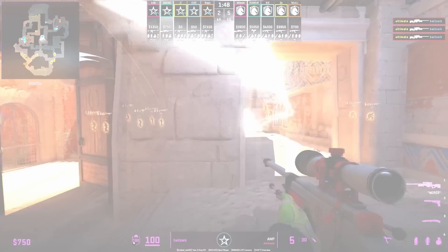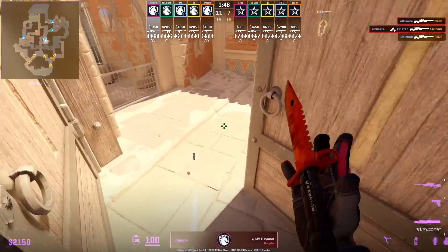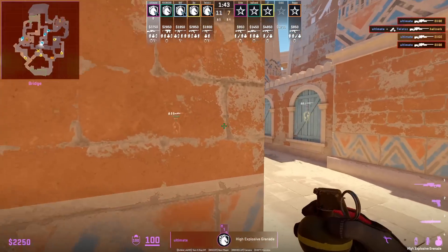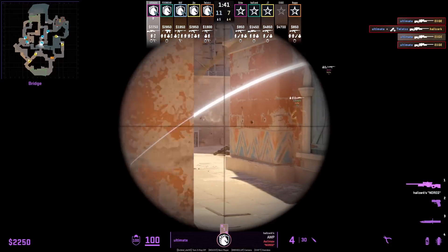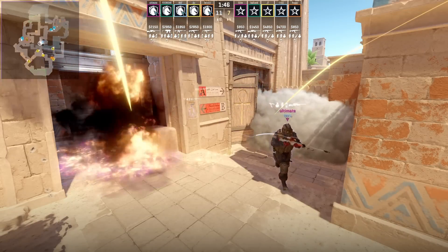The flash is going to be perfectly timed for when the CTs peek mid. Ultimate is going to preemptively throw a smoke towards his left past the door here at the beginning of the round, setting him up to get these two frags — the purpose of that smoke is to put out the molotov that Complexity throws.